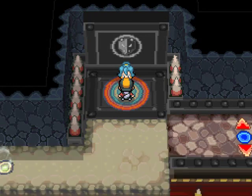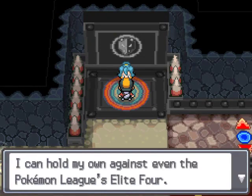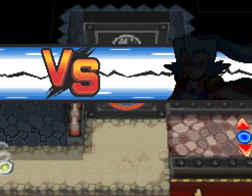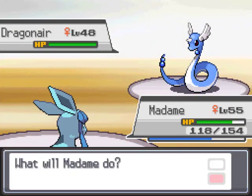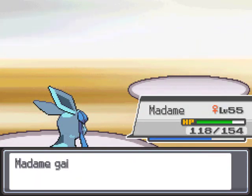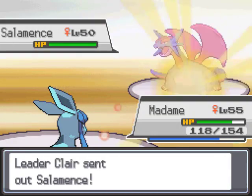Alright guys, here we go - final Johto gym leader. It's gonna be exciting because it's dragons. You're not the best - you're just a gym leader. Lance is the champion. Started with Dragonair, so I'ma just Ice Beam all day, no sweat. I have five Ice Beams left and she has six Pokemon, so I should be able to take on exactly five of them.